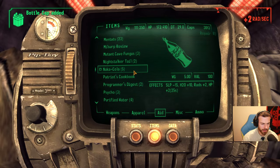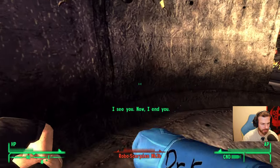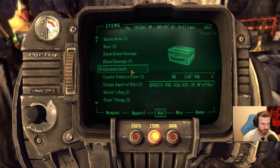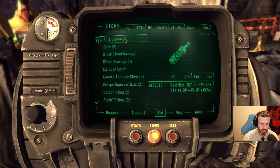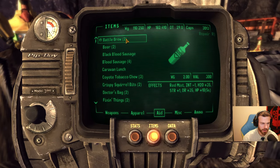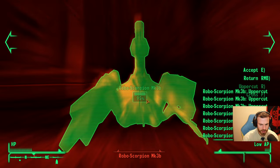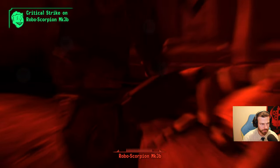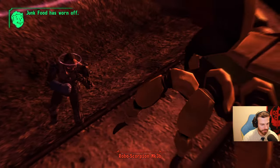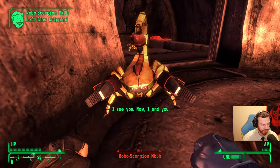I will be good. Two new kekoas. Okay, I will be good now. Did they just spawn here? Battle brew — that's cheating. Strength, damage resistance, HP. We take that. Battle brew. Hit those stupid scorpions. Oh, everything is red with the battle brew! It's looking quite cool, but do I have enough healing? Yeah, I have enough healing so far.